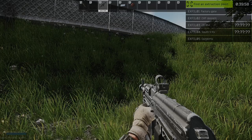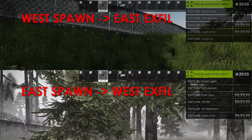Let's kick it off with the spawns on the west side of the map. As with most of the standard maps, your exfills give you a massive clue as to where you are in general. Woods has a lot of different exfills, but the guaranteed exits to focus on are Outskirts, which appears for west spawns, and UN Roadblock, which appears for east spawns.